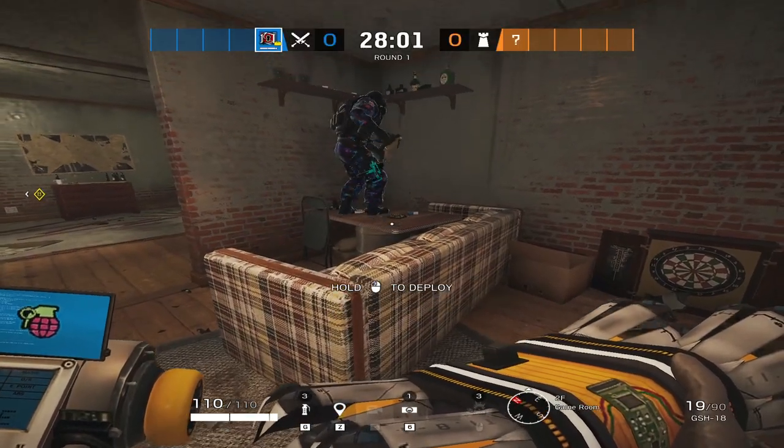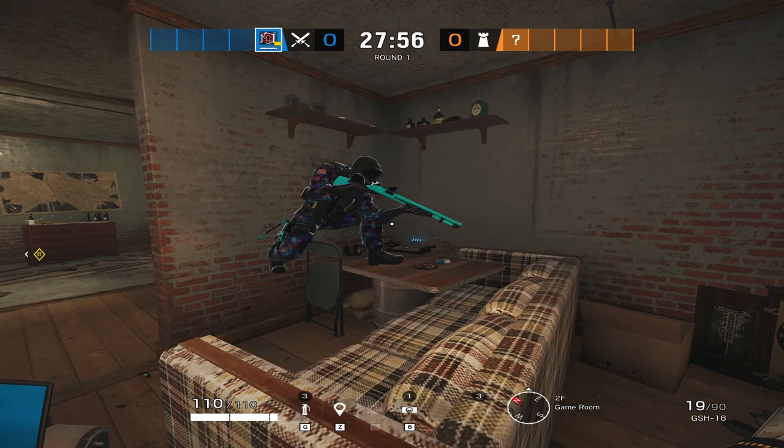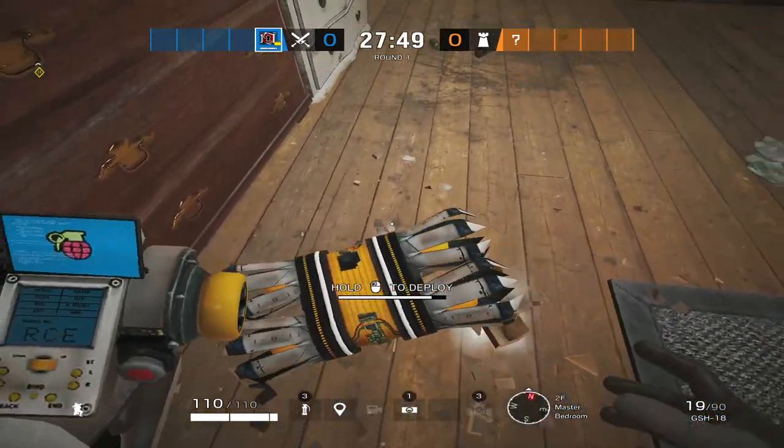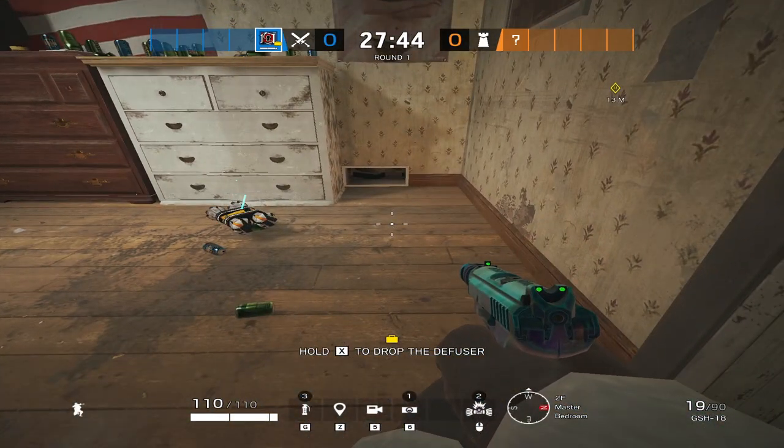With the new Mute rework, you can now use his gadget to disable attacker gadgets from underneath, since its range is now an orb. Here's an example you can use on Ore gun that many people may know, but it's still useful against Twitch and Flora's drones.